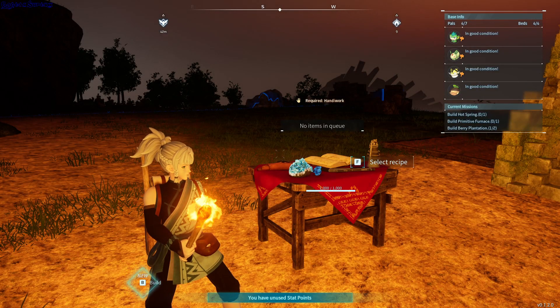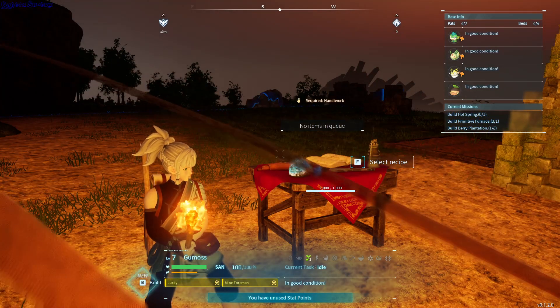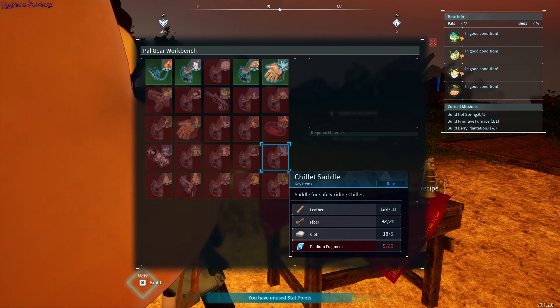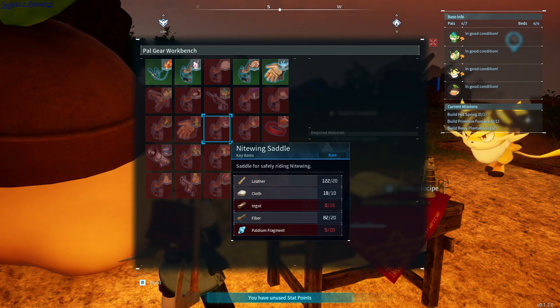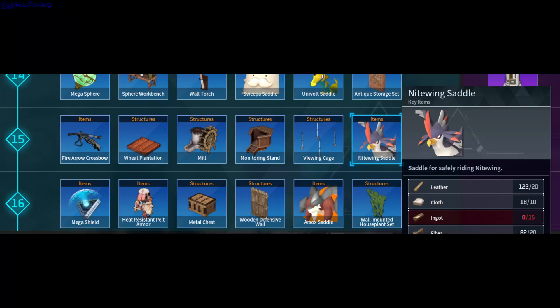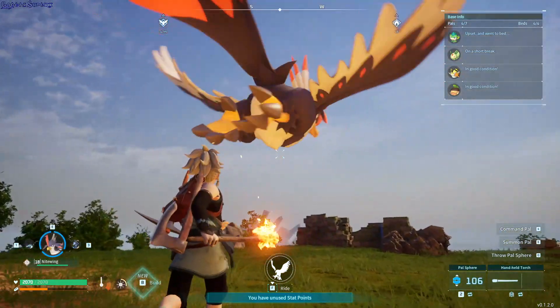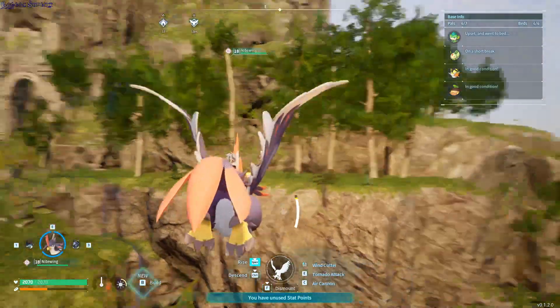Before starting any type of collecting, hunting, or literally anything where you have to go over the map, I think it's a good idea to first get a flying pal. The easiest way would be to get a Nightwing — he's around level 15. You can get him and then you need to craft a saddle for him. You can craft it at level 15; this is the thing you need after capturing Nightwing. Then you just summon Nightwing and ride him, and it will make your life so much easier.